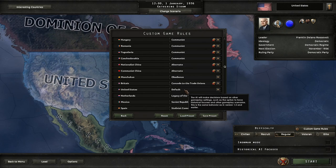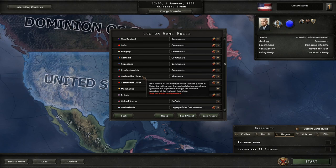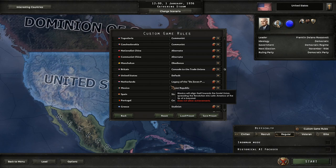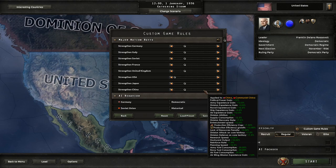Nationalist China doesn't have a communist branch either, so we're setting them to the alternate route — they'll probably be the only country that won't be communist. They'll be a potential ally, though I expect they'll be destroyed before we can ally with them. We'll have them be obedient so there are no issues with Japan. Everything else is default settings — we're good to go.